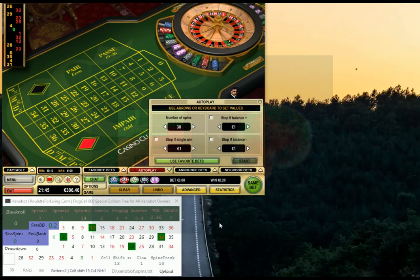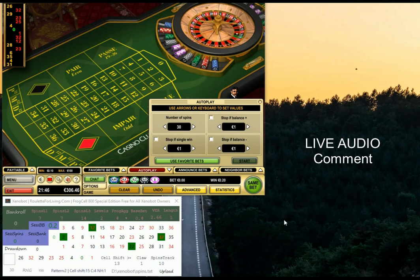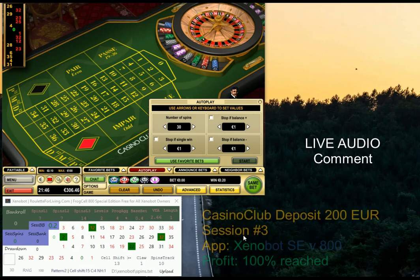Hi guys, welcome to another live session with my Xenobot special edition version 800. So far I've reached already 50% of my profit — my initial deposit was only 200 euro, now I have 300. Today in this live audio comment session I'd like to create a minimum 50 euro profit, or ideally 100 euro.